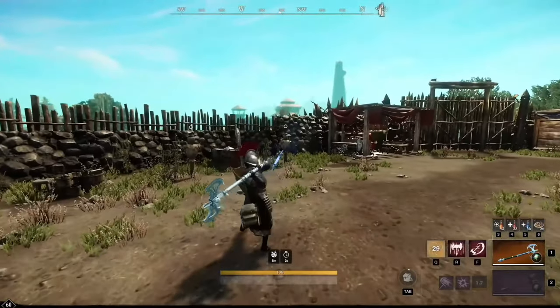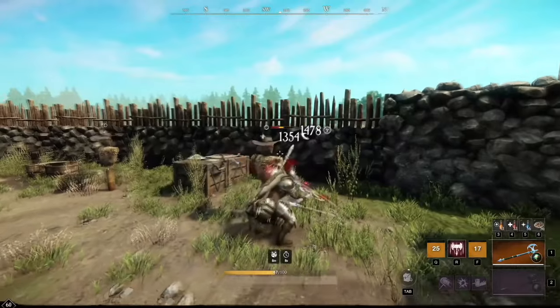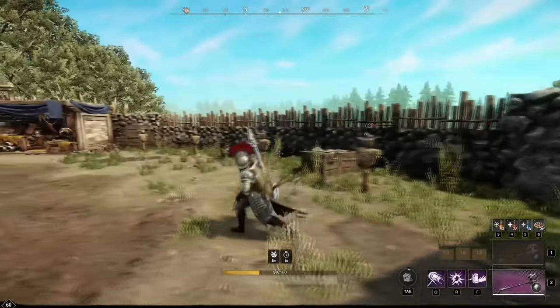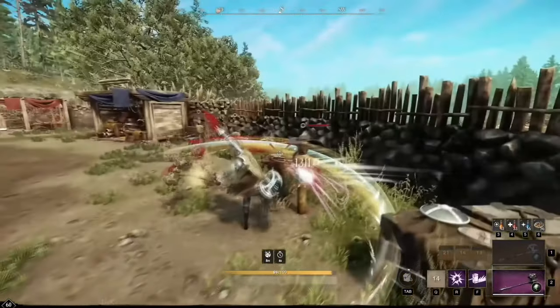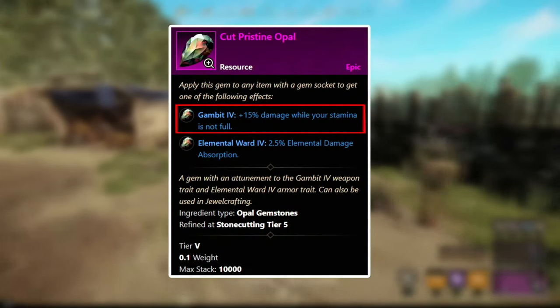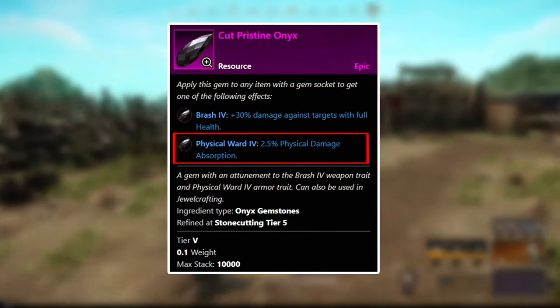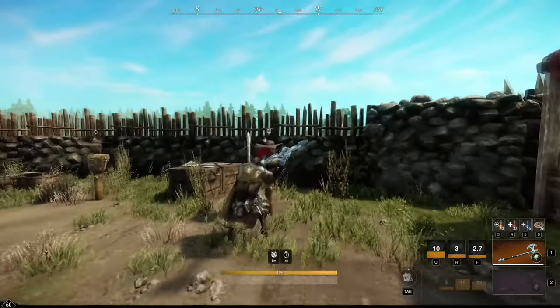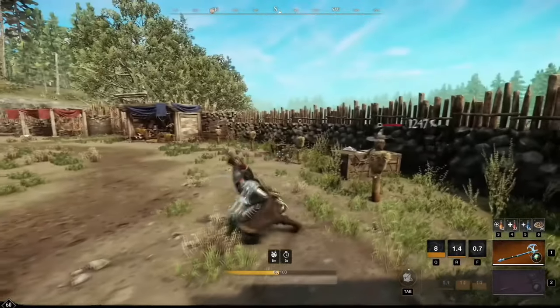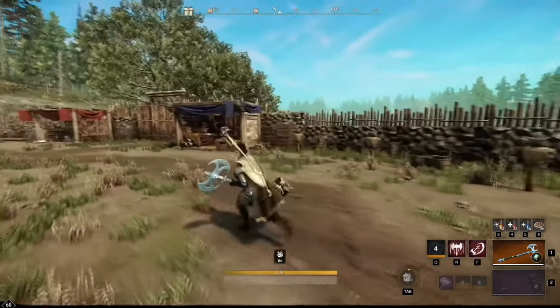For my final conclusions: the Great Axe and Warhammer combination is very good because you can still survive for a long time while also dealing a bunch of damage. For PvP, use the Opal gem. For PvE, use the Carnelian gem. And for all your gear, get the Onyx gems. If you're looking for a super strong build for both PvP and PvE, then this is the one for you.